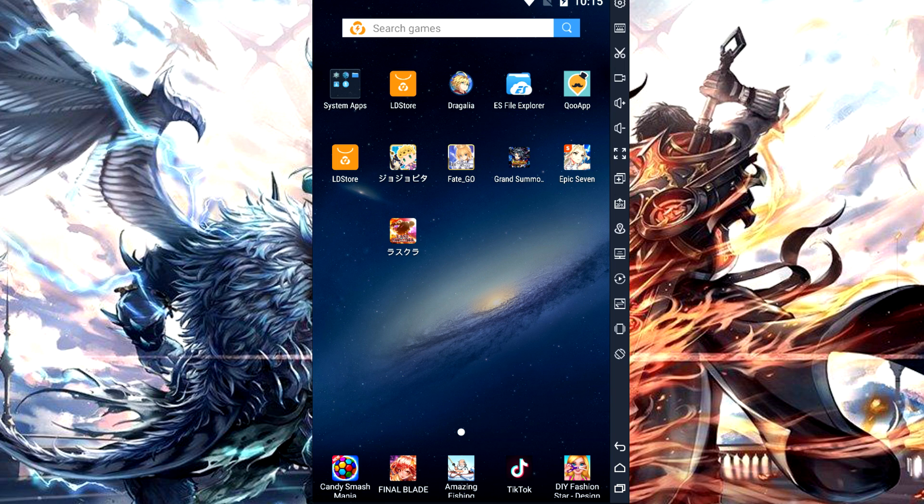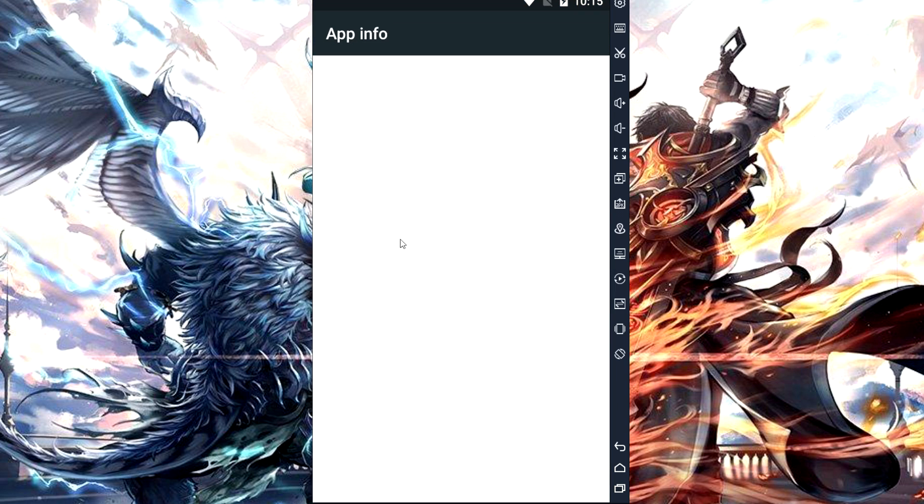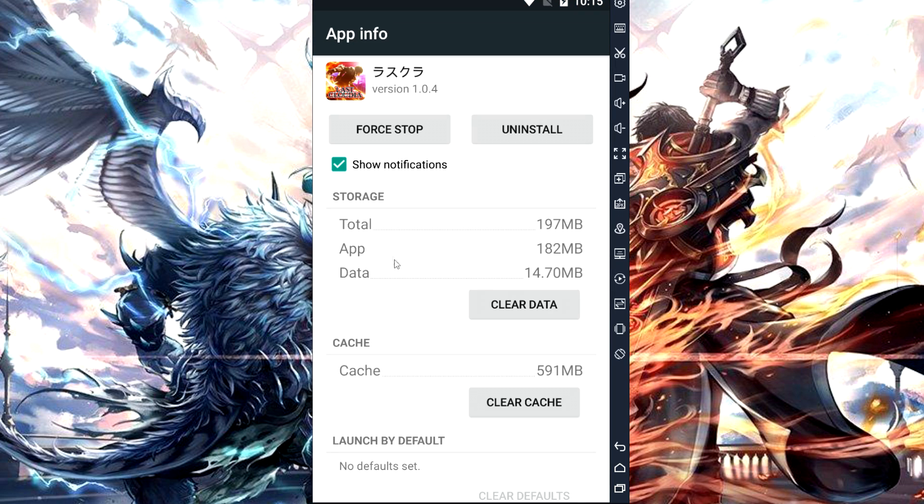If you are on iOS, the way you re-roll is you delete the app and you have to reinstall it. That's how you re-roll on iOS. It's the slowest method, but that's the way you do it. However, if you are on Android, the way you re-roll is you hold down and you go to app info. If you are on Android and it's not rooted, you will click clear data. Whenever you clear data, you go back into the game, you download the data again, and then boom, you start re-rolling. And you just keep doing that for every single re-roll.